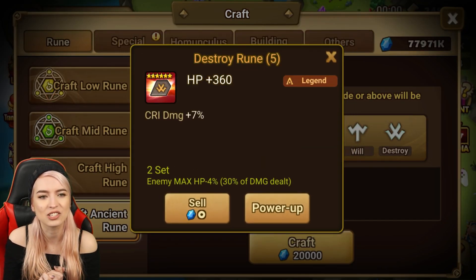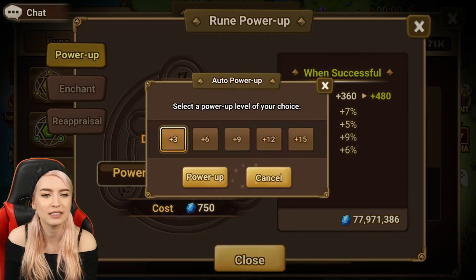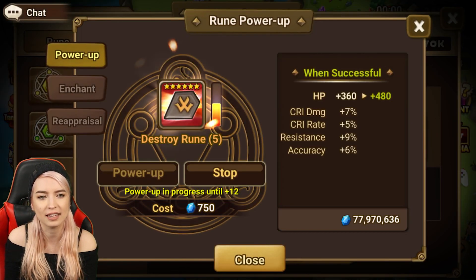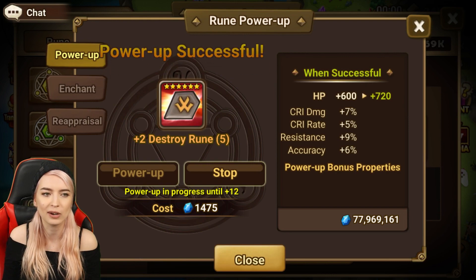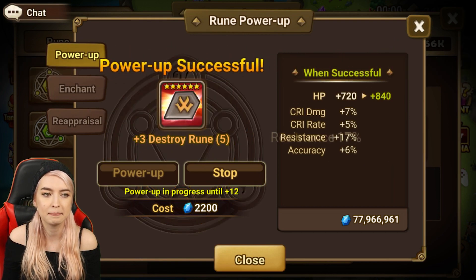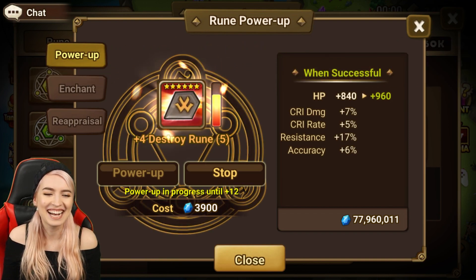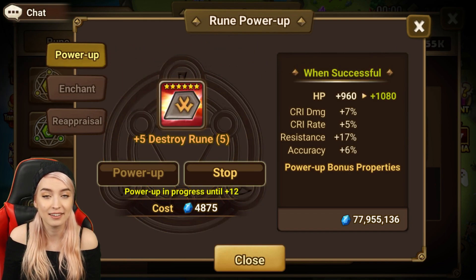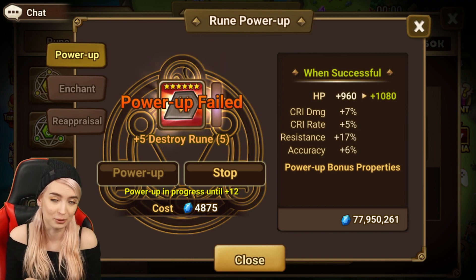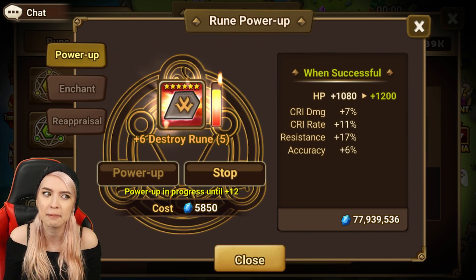We have a legendary! It is a Destroy. Okay, so we have crit damage, crit rate, resistance, and accuracy. Let's just power it up to +12 for the sake of it and just see what happens. I could probably use it on someone - not necessarily the stats I'd be aiming for though. If I'm going for crit rate and crit damage, it would be nice for it not to roll into resistance or accuracy. A lot of my runes lately have been rolling into resistance. I did get a quad roll into resistance on a rune a few days ago.